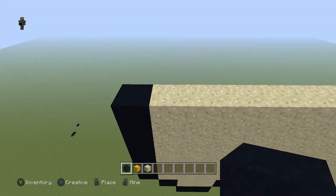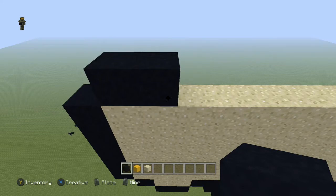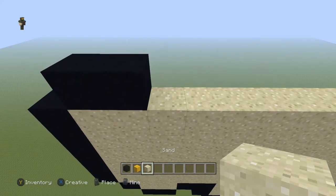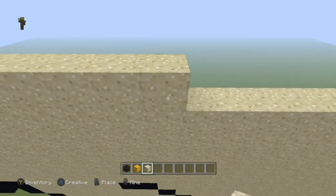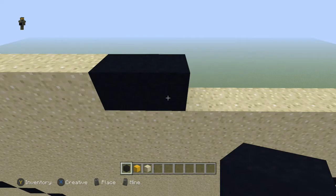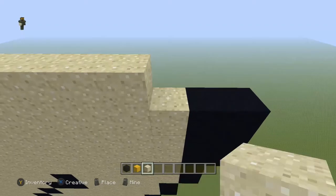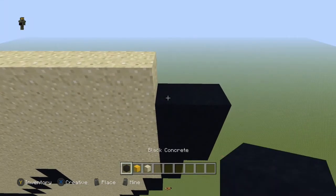Next row, come to the first sand block and you're going to do: two black, then 17 sand, then two black, then take the sand all the way across so it lines up with the sand block right here, and two black.